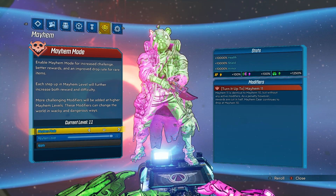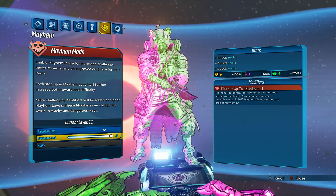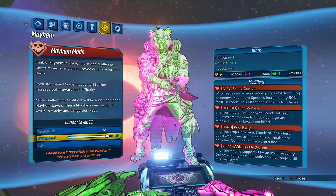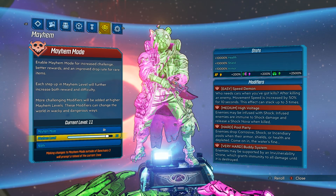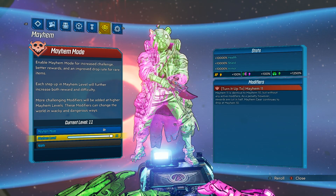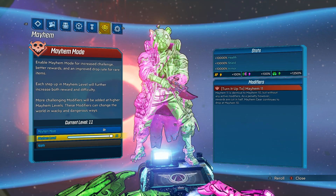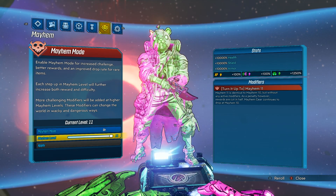Right here, if you go down one and then take it to Mayhem 10, you can see all the modifiers that we're used to seeing. Then if you look at the XP, you can see plus 200%, plus 200% for the money and iridium, and then for loot it's plus 2,500%. But then when you turn it up to Mayhem 11, it says Mayhem 11 is identical to Mayhem 10 but without any active modifiers.